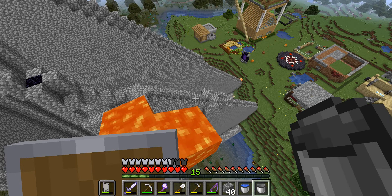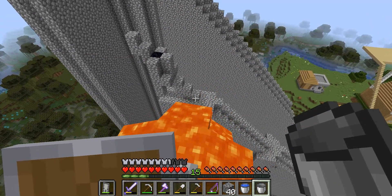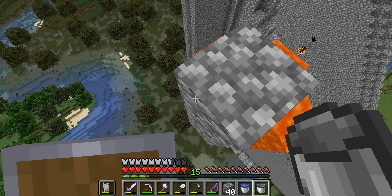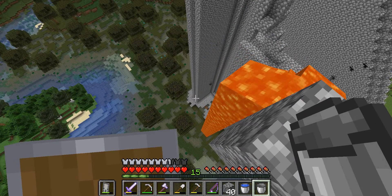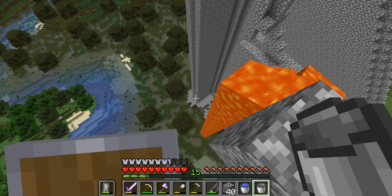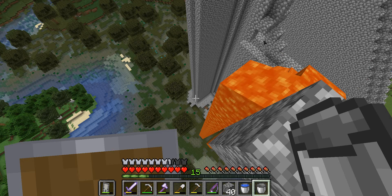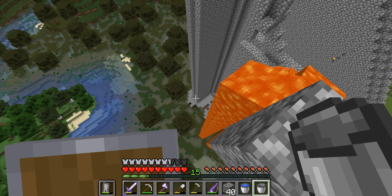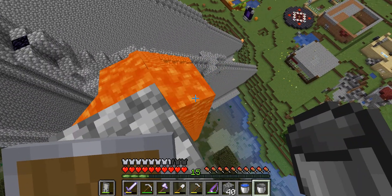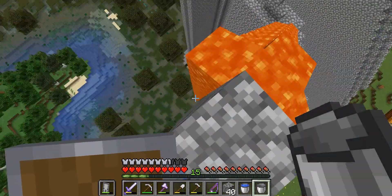I'm just going to build up like that and then go ahead and place the lava down. That's going to flow all the way down — I'm going to let it flow all the way down. So again, just build a staircase starting from the ground and build it all the way up. Seeing how lava is a finite resource in Minecraft, once it hits the bottom you're going to want to collect it. So I'm just going to let it hit the bottom.